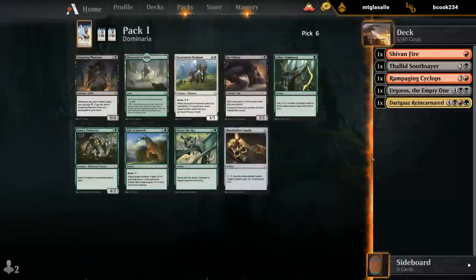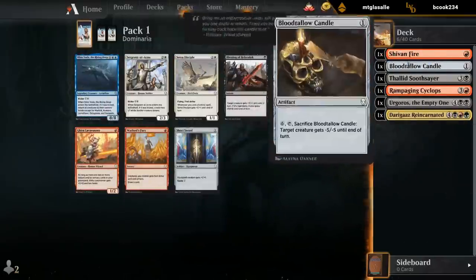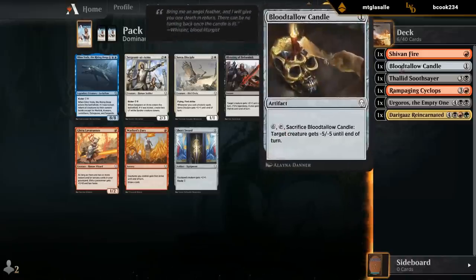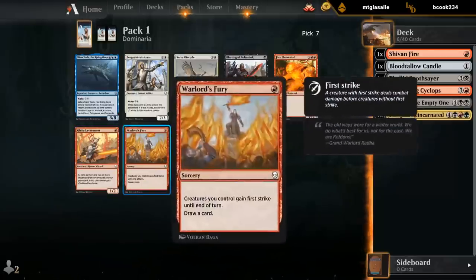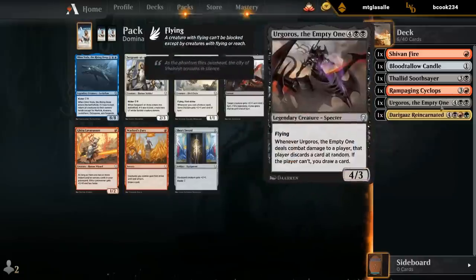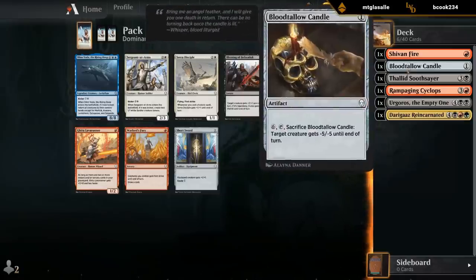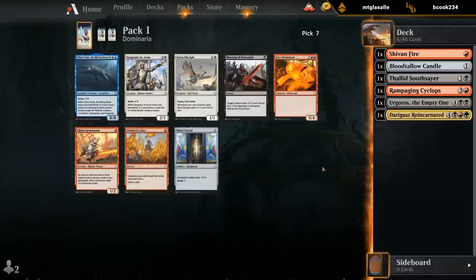Still looking more like Red-Black splash Green than anything else. Could take a Labyrinth just as a hopefully one-mana 2/2, but currently only have the Sheavenfire to pump it up, so it's not looking very good. I could take a Warlord's Fury just as a cantrip to maybe go with the 1-3 with kicker to get it back from the graveyard alongside some removal spells. Having a few cantrips to help us draw the better cards is always useful. Normally a Labyrinth is pretty decent, but given our current picks, I don't know how good it's gonna end up being. And I don't think we need a Fire Elemental. So let's take a Fury.